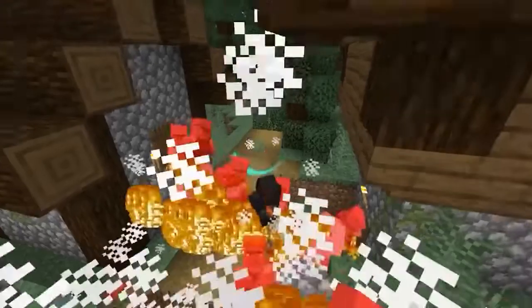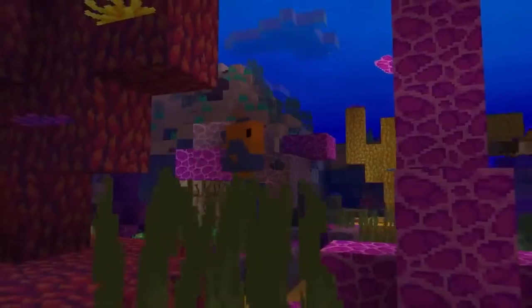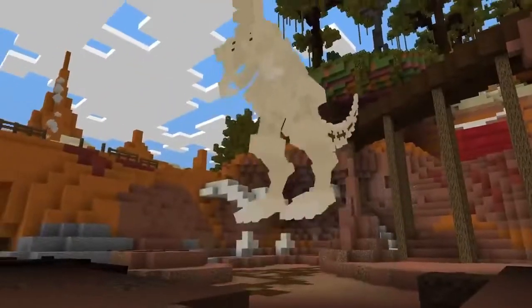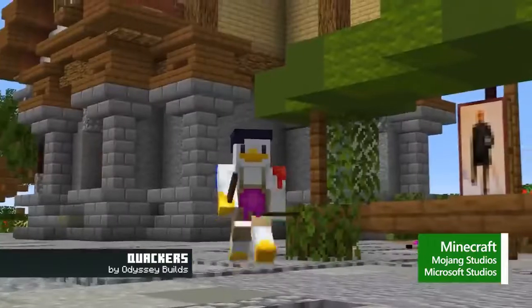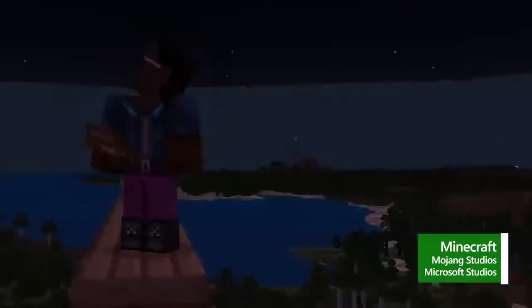It's time for the fifth annual Block Friday sale. Now through November 28th, snag up to 75% off select content in the Minecraft Marketplace. Plus, claim a free Quacker Skin Pack. Don't forget to check back daily for new deals.